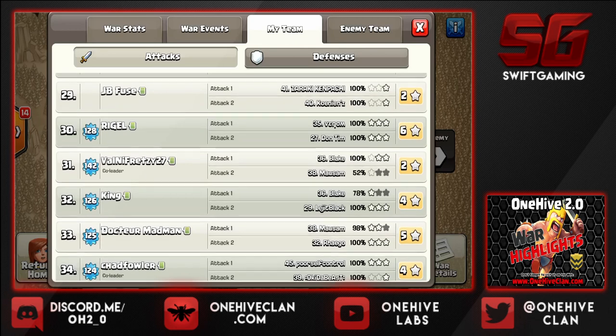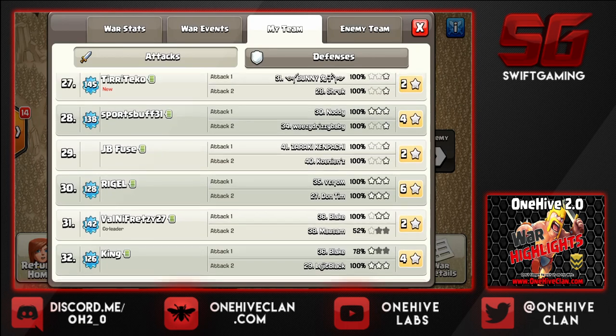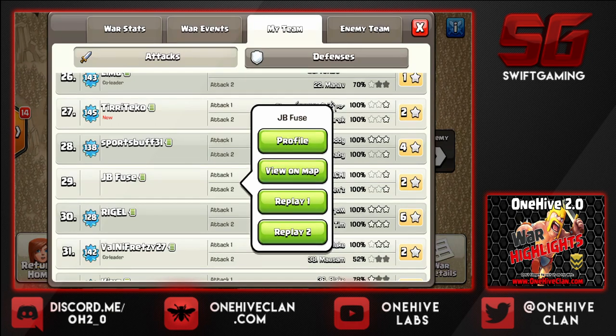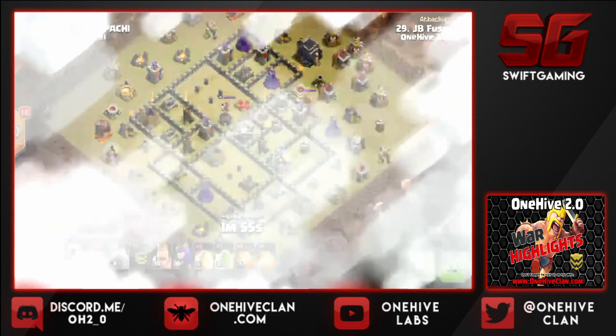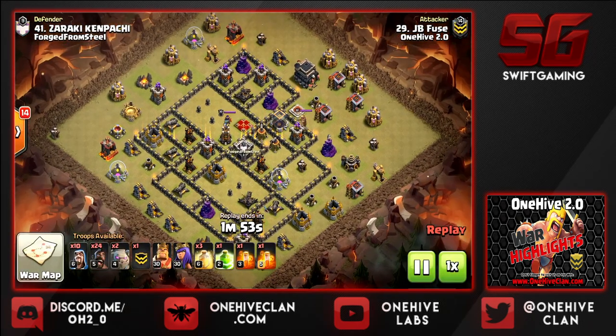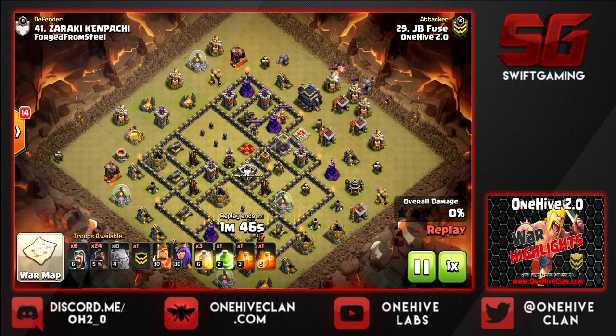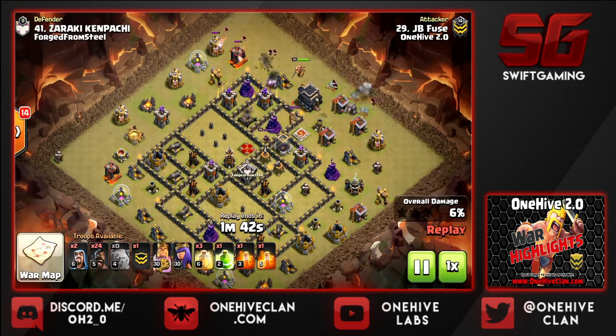Pulling up the war details again, let's look at some more hits. Look at all these six-packs — really good war for TT, Sports Buff, JB Fuse, and Wriggle. We'll be showing some hits by Wriggle as well. Pulling up JB Fuse's hit here — he takes a shattered approach using a few more wizards and only two golems, creating that nice funnel.